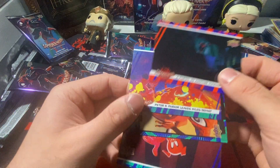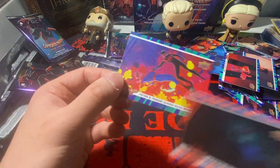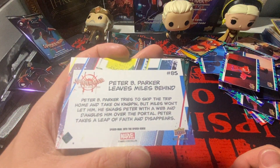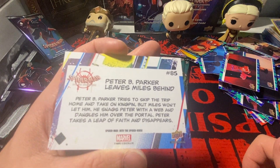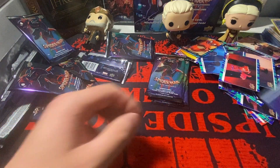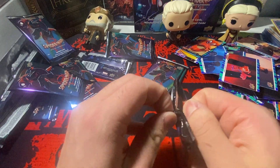Oh, what is this — it's like a canvas card! Spider-Man of the 'Portal to Another Dimension' — it's a canvas card. If you guys open hockey, Upper Deck Series One or Series Two, it's pretty much the same thing, which I think is pretty cool. 'Peter B. Parker Leaves Miles Behind.' Three packs left — please have something in here for me.